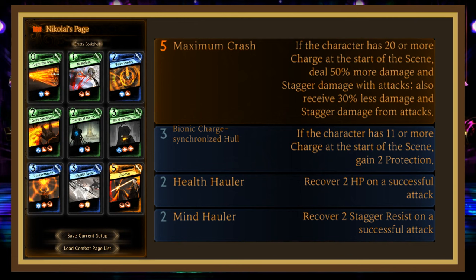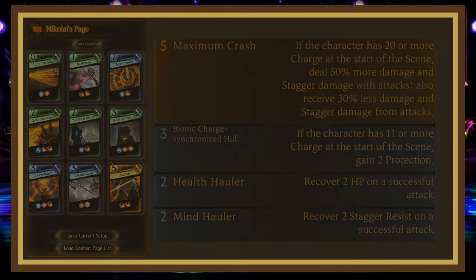Niklai Upsal Enablers with Graze the Grass, Multi Slash, Bulky Impact, Quick Suppression, The Will of the City, Will of the Prescript, Celestial Spirit, Concentration and Disposal with Maximum Crash, Bionic Charge, Synchronized Hull, and Double Holler.